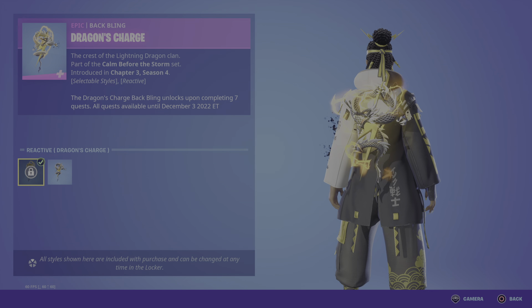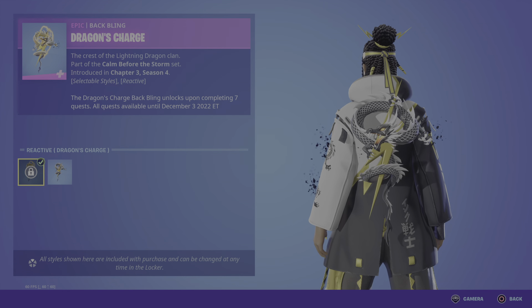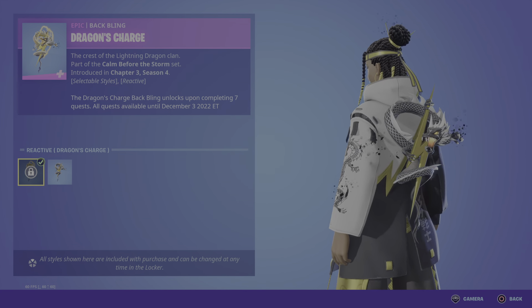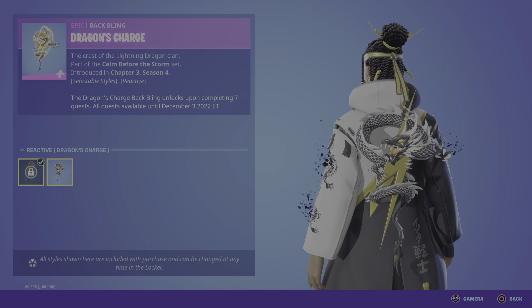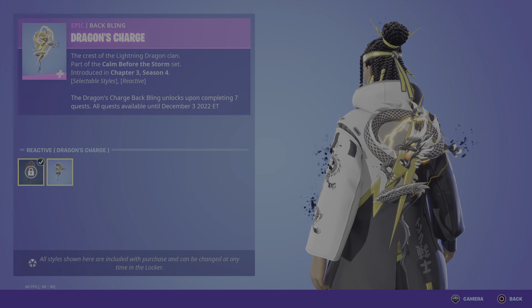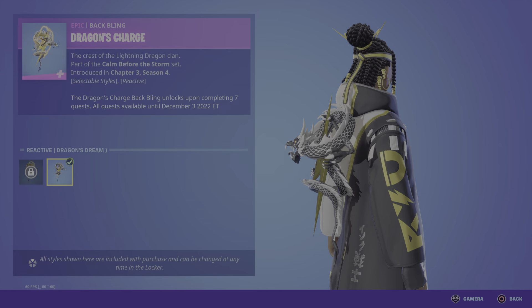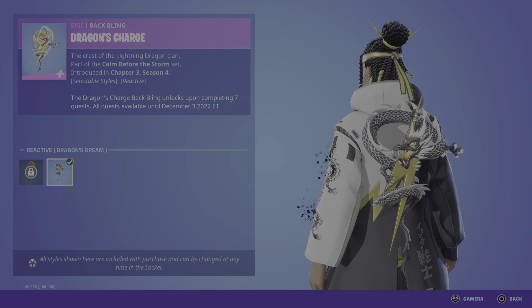Moving on to the back bling, we have the Dragon's Charge — the Crest of the Lightning Dragon Clan. This is going to be one of the best back blings I have ever seen, this is cold. We also have the reactive Dragon's Dream, which is absolutely badass — it pretty much means it doesn't have the electricity on it.